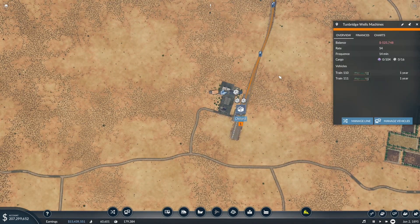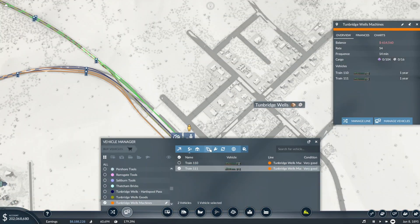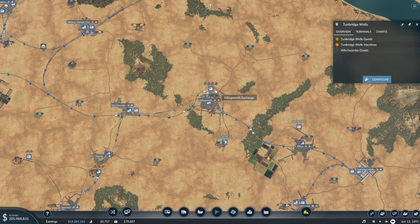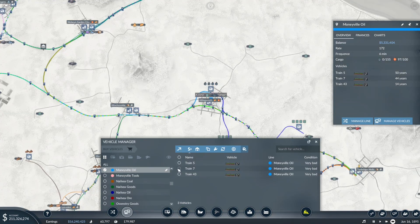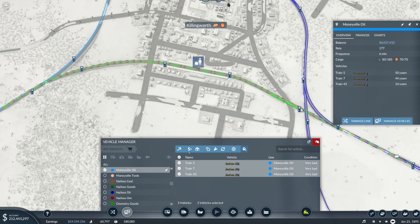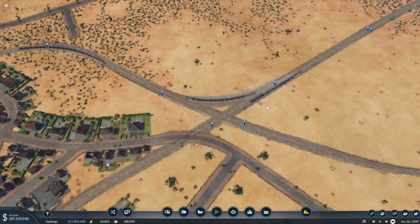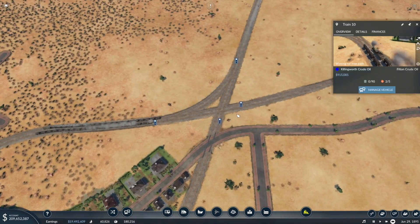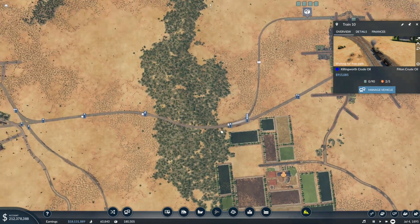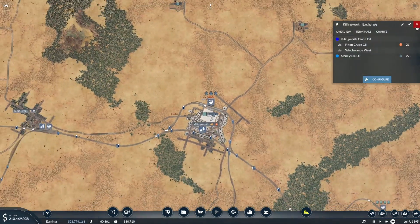So this Tunbridge Wells Machines is going to be a very key route to get stuff up and down the line. We're going to get another train on there. These oil lines could do with more too. We're going to save most of our upgrades until we get new cargo wagons and steam engines. There's more of a backlog coming down here — that's why we need the new cargo trains, because they'll have higher capacity so you won't have such a backlog.